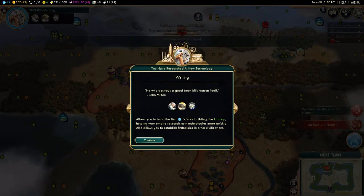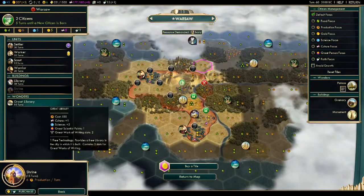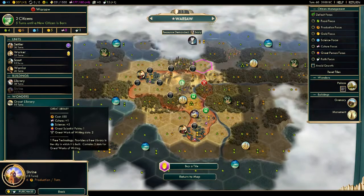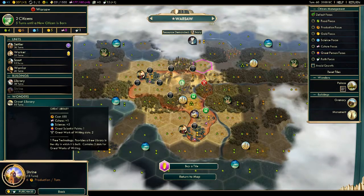We now have Writing. We're going to stop building the shrine and change our production to the Great Library. It costs 555 hammers. It provides culture, science, and a great scientist point. It also produces two slots for great works of writing — that's all about the culture victory.